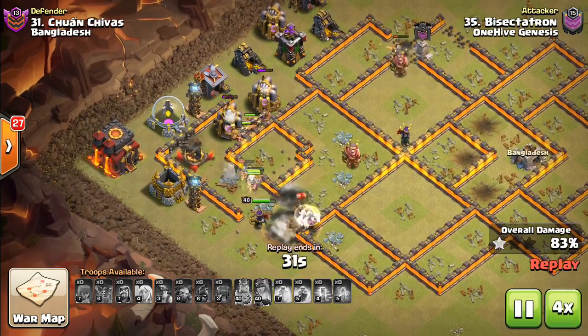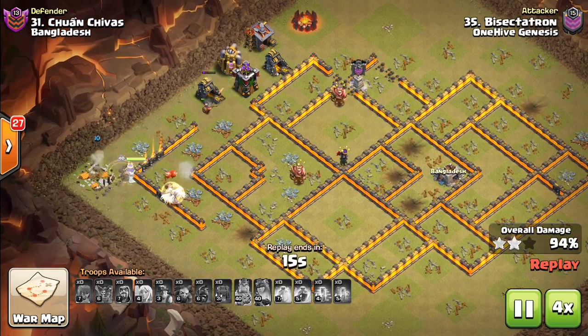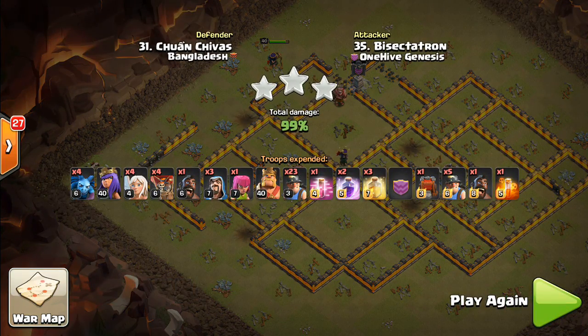A ton of miners left up — we'll fast forward to the end. That's pretty much it, guys. It's all about keeping the pathing narrow and predictable through the base, using the Queen and King as needed. Oftentimes a Queen Walk, Queen Charge, being creative with the Wall Wrecker, and even the Battle Blimp — you can do a suicide Battle Blimp. There was one example at Town Hall 11 in my last video for that. Thanks for watching — Bisectatron out.